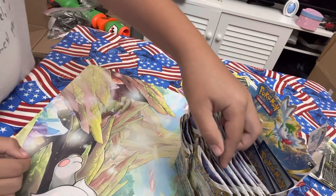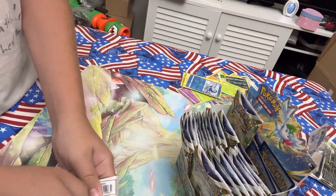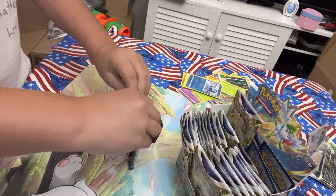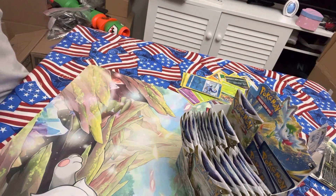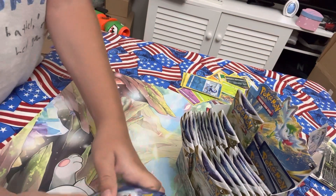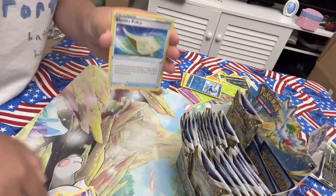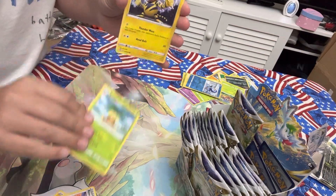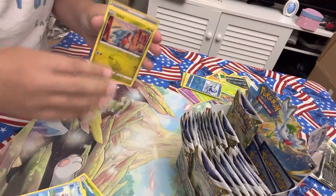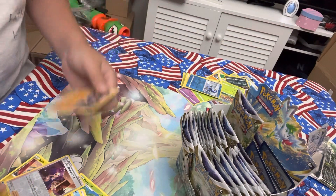I don't want another one spot. I want to arch this — Arceus pack. Lightning Energy, Roseanne's Backup, Blunder Policy. We have an Executor, Electabuzz, Hawlucha, Buizel, Gible, Trapinch, Isra's Promotion, and Goalurfer.